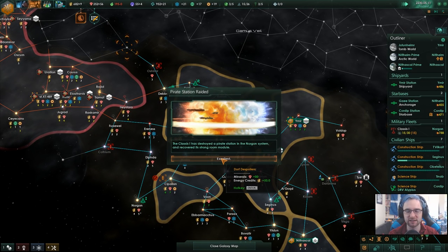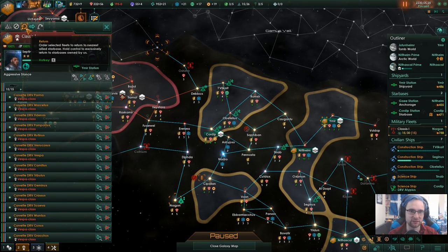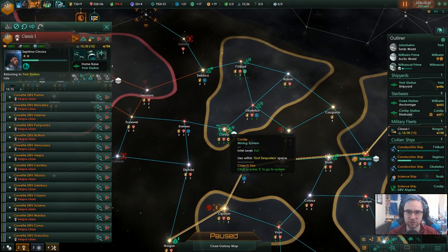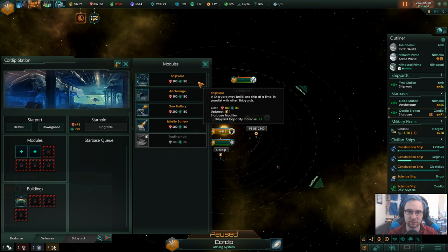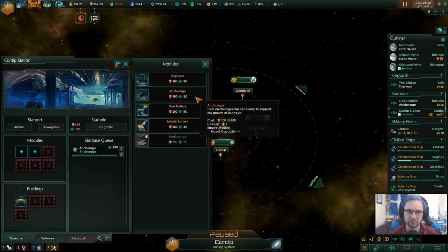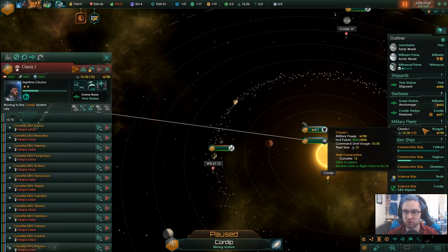Power station raided — only 1,850. I was hoping for more. Let's station the fleet over here — we're going to need a forward station. I'll put an anchorage in. An anchorage gives us naval capacity. Actually, I'm going to say we just build more ships.